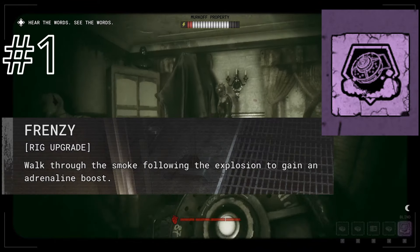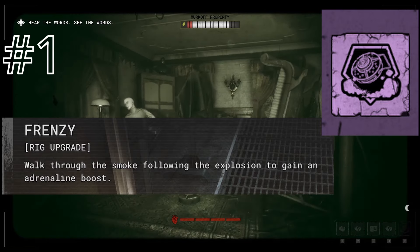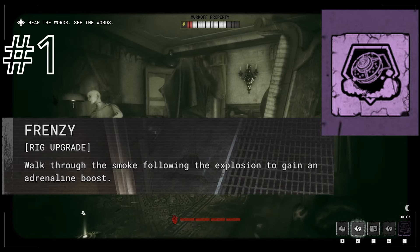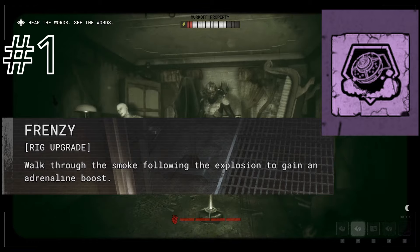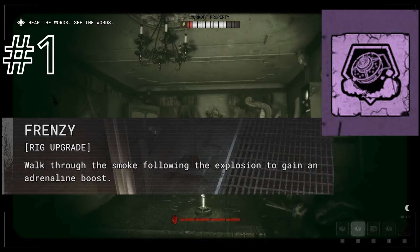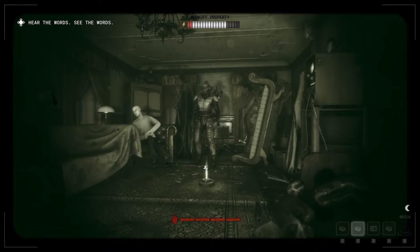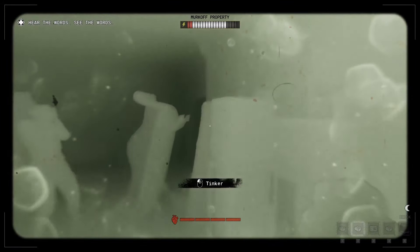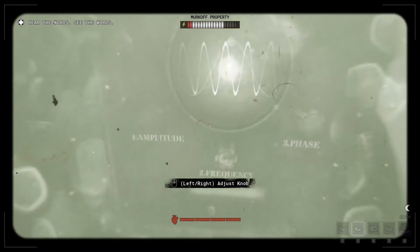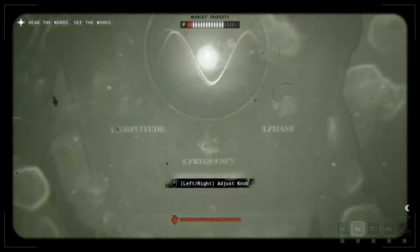Upgrade number 6, Frenzy — because the last thing to boost the mine to insane levels of outright brokenness is to give you adrenaline when you step through the mine's gas cloud. The one thing that Stun had going for it is also built into the mine. And because that cloud lasts so long, you can run through it freely. It's just too good — this thing is way too good. Well, there you have it, ladies and gentlemen — all of the rigs ranked. And as always, this is largely influenced by personal opinion. If you know something I don't and you have a disagreement, please let me know down in the comments below. I'll catch you guys in the next video.